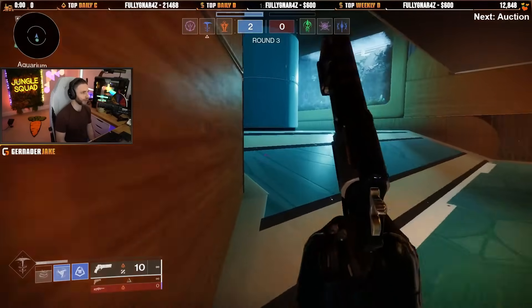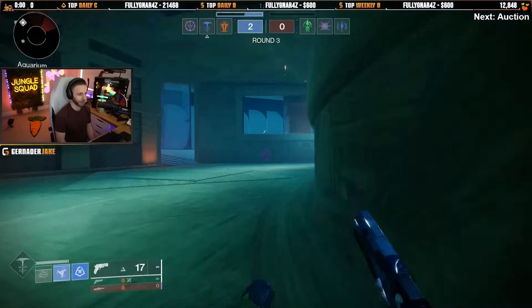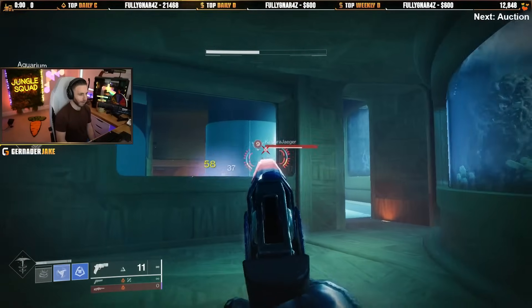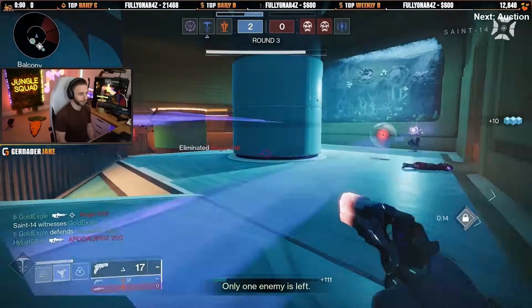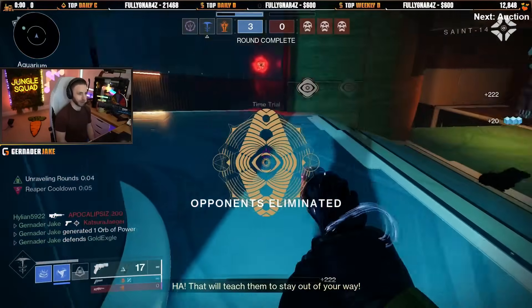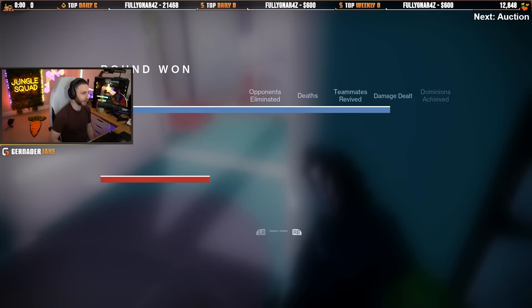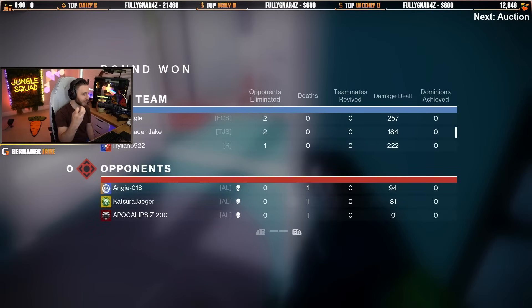Weapon one: Traveler's Chosen. I'll tell you weapons two and three throughout the card. I'm also using Luna's Howl with it — mid-range Luna's Howl, long or close range Traveler's Chosen. But it melts, it's really good. Even when you take away all the things I suggested — the consuming the light, getting your abilities, the Osmosis, the kinetic weapon getting all the transcendent stuff — it's just a good weapon without all that.